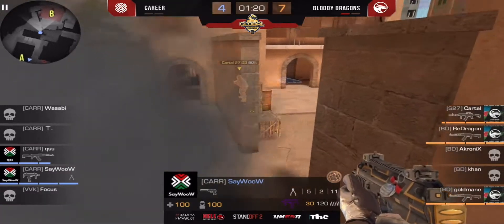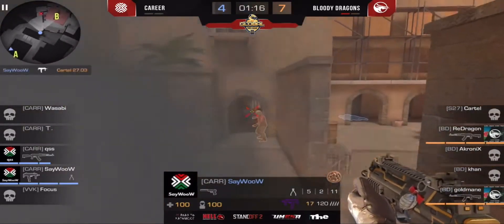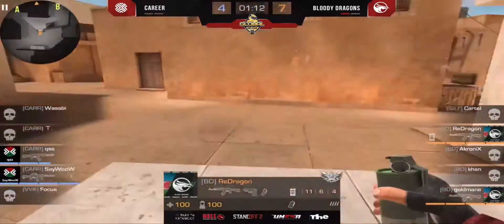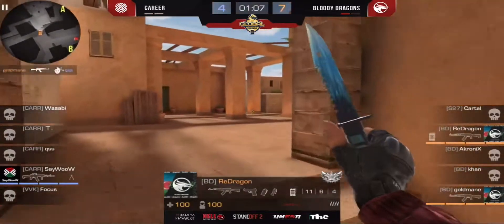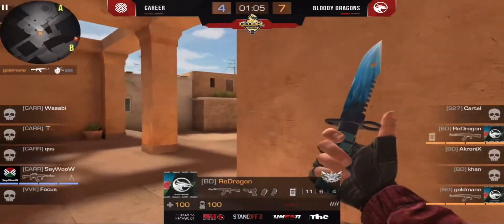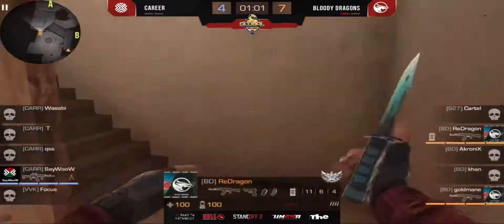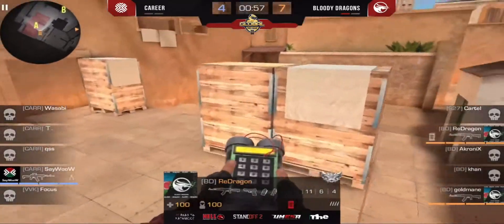Say wow with Qs against three players of the Bloody Dragons. Say wow made a frag on Cartel — the bomb is going to A. They just changed the decision, not going to B, making the bomb planted on A-side. Say wow is last man standing on B-side — that's going to be very hard for him.